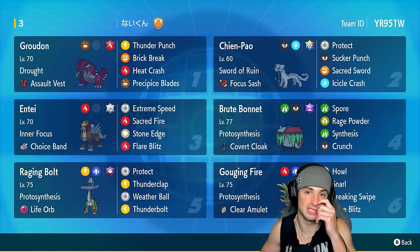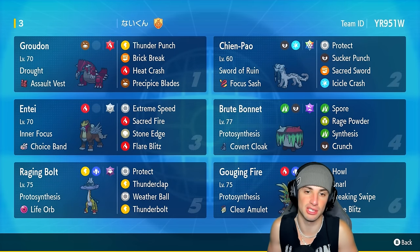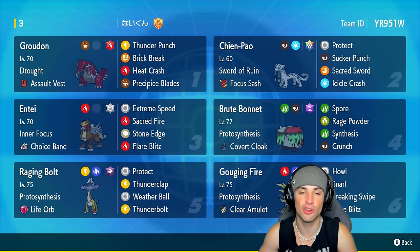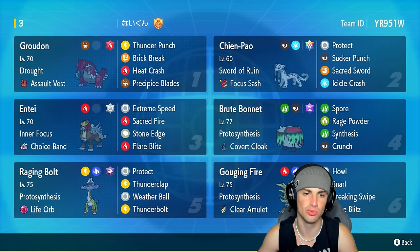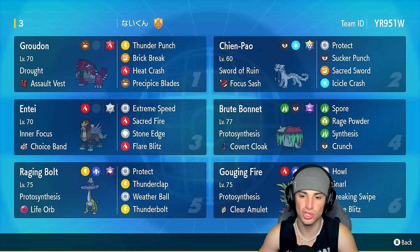This Groudon build is absolutely amazing. It's got Drought with the Assault Vest as its item, making it super tanky up against special attackers. Furthermore, it's got a crazy cool moveset of Thunder Punch, Brick Break to actually take away screens, Heat Crash, and Precipice Blades. Groudon is definitely not as good as it used to be in other restricted formats, but this Pokémon is still very, very good.